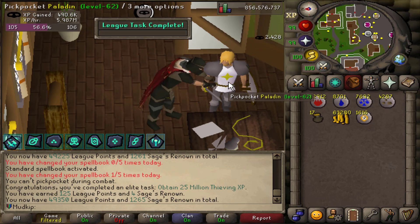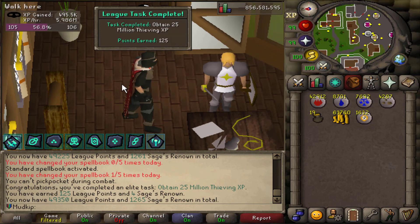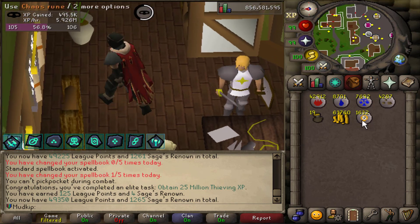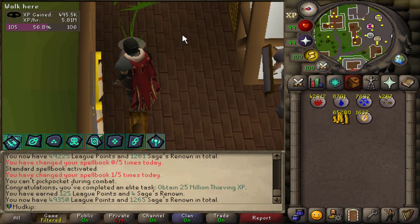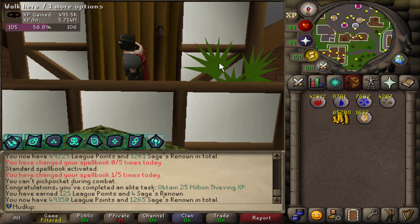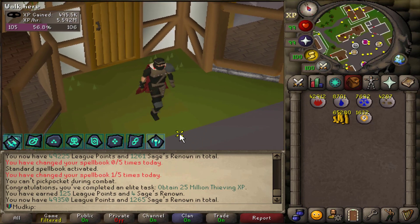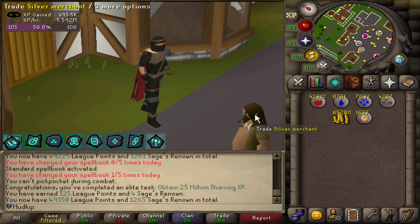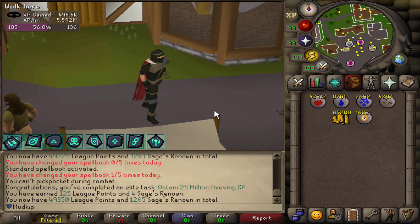Averaging around 6 million XP per hour — that took about 5 minutes to hit 25 million Thieving XP! You also get a decent amount of chaos runes, which is good if you're going for an Onyx or buying things at Morytania. There are other Thieving tasks like the last room in Pyramid Plunder, but that takes too long for the points you'd get at this stage.